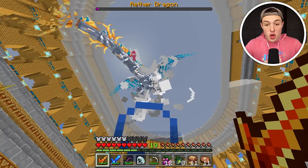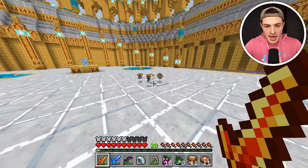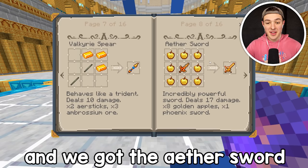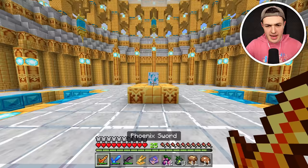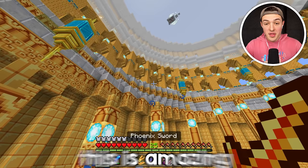Did we do it? No way — we just defeated the Aether Dragon! Are you a unicorn? It dropped a full set of other Valkyrie armor — I guess we might as well replace my set because it got kind of beat up there. And we got the Aether sword! The Aether sword does 17 attack damage — this is easily better than the phoenix sword. And wait — it looks like it dropped an egg. Can we actually hatch it? Look at that — we got a dragon of our own!